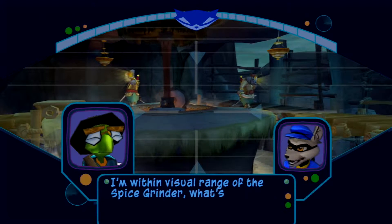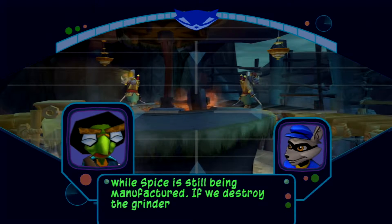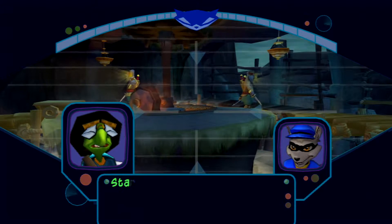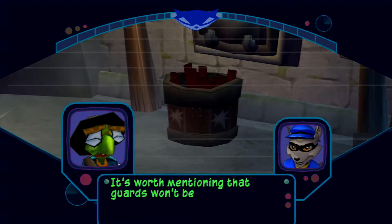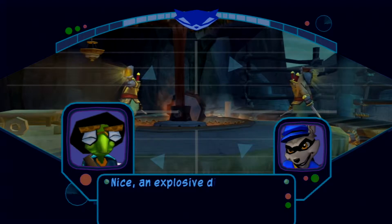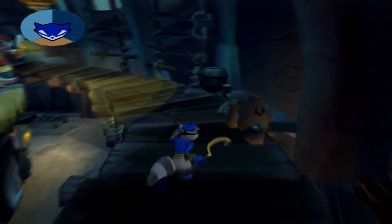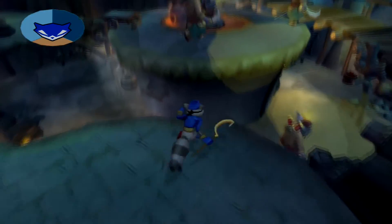I'm within visual range of the spice grinder. What's next? Rajan won't come out of hiding while spice is still being manufactured. If we destroy the grinder, he'll be out of business and have no reason to stick around the temple. Great — we do the world a favor and Rajan's forced out into the open. Start by getting a hold of that TNT down there. It's worth mentioning that guards won't be able to detect you if you stay still while in the TNT barrel. Nice explosive disguise, Sly. Place the explosive here on a grinding wheel and it'll be blown to bits. Just stop it, Sly. You're not making anybody happy with what you're saying — that pure, unconcentrated garbage.